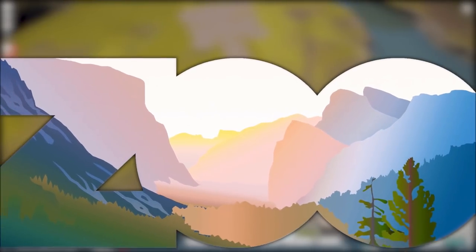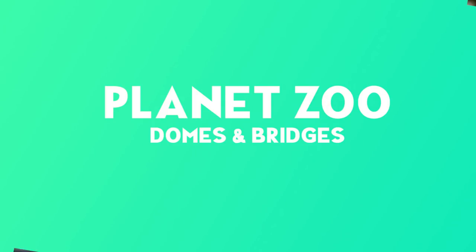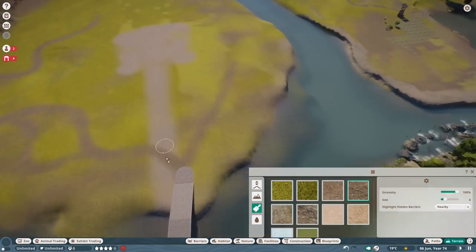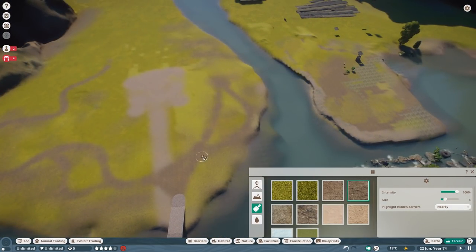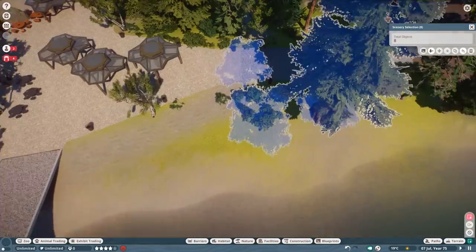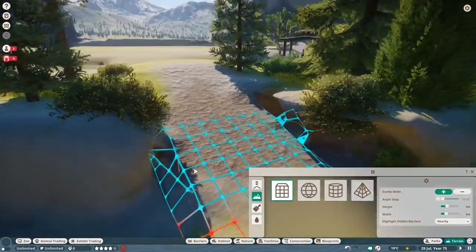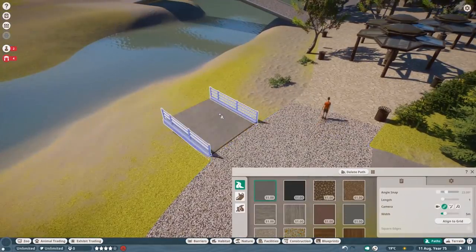Hello ladies and gentlemen, welcome back to Yosemite Valley Zoo. It's been a long break, I'm so sorry for that, but we are back with the second episode of season two. Today we are going to tackle the bridge that's going to connect over into the new area, and we are starting with a kind of geodesic dome design — mainly because it's nearly impossible to do a real one in the game. The 3D gizmo is not really working according to plan, so you will see quite a lot of struggle in today's episode.